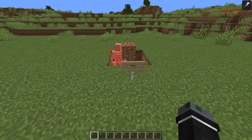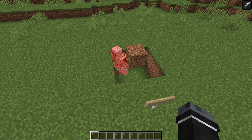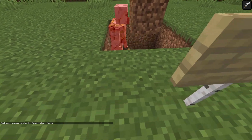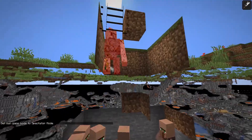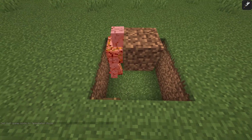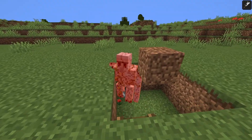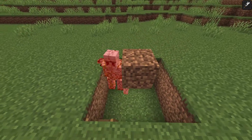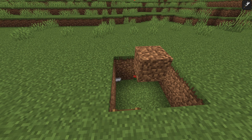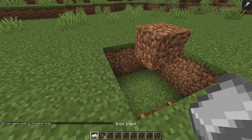Starting with this one, it produces 44 iron per hour and you literally don't need anything to build it. Once you find a village you are ready to build this farm. Underground we have five villagers with beds, and at the top we only let golems spawn in this three by three area. The other blocks surrounding it are too high up and the golems immediately suffocate because of the block in the middle — they spawn in it, they die, and we don't even need a collection system. You can just hop in, get your iron, and it's done.